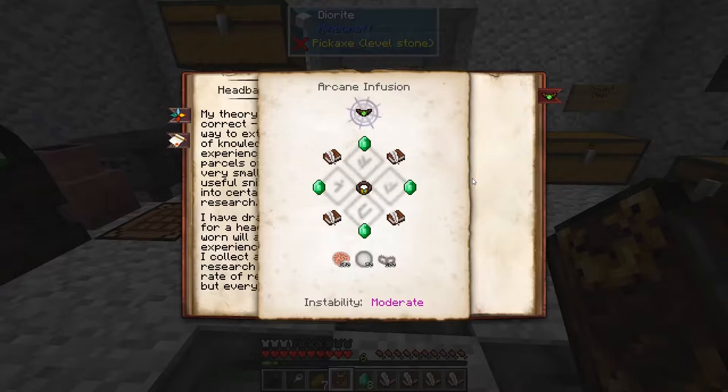It's a somewhat complicated recipe, though. We're going to need 4 emeralds, 4 books with quill, and we need a Fancy Belt, 150 Cognizio, 50 Vacuos, and 100 Vanculum. Instability is moderate, so you may want to stabilize it before doing this, but it should mostly be okay.